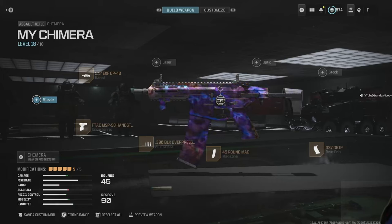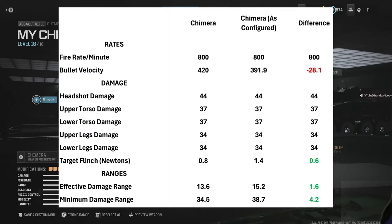It's also a good AR — that's the class you'll find it in. Looking at the configuration I used and the base configuration: the fire rate is pretty good at 800 rounds per minute, bullet velocity is a little low at 420, my configuration dropped that about 30 more. Headshot damage is a healthy 44, upper and lower torso at 37 each. Effective damage range is a little thin at 13.6 meters; my configuration brings that up 1.6 meters to 15, and the minimum damage range is more SMG-like at 34.5 meters.